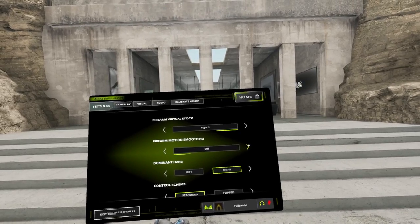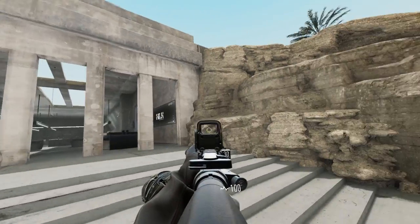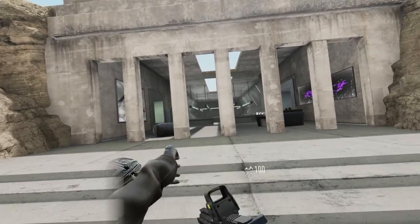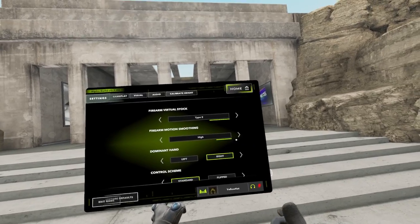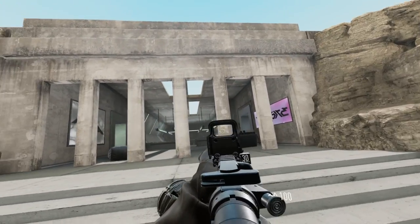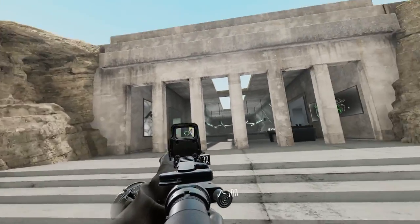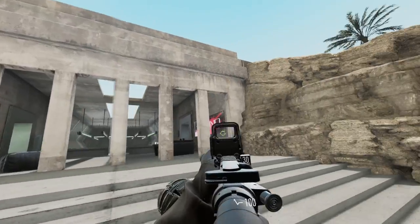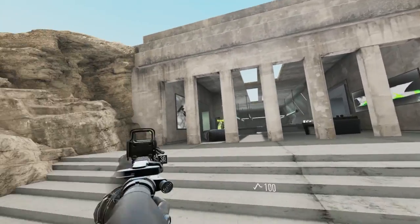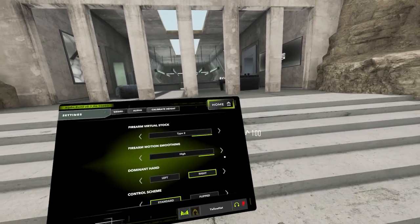Fire motion smoothing stabilizes the gun even more. With it off the gun bobs around naturally; with it turned up to high, you can move your hands the same amount and it stays perfectly steady. The trade-off is that going side-to-side quickly you'll be a little slower on the flick, but you'll be much steadier.